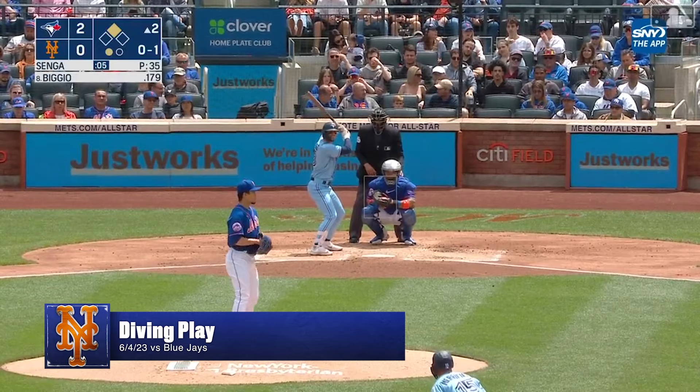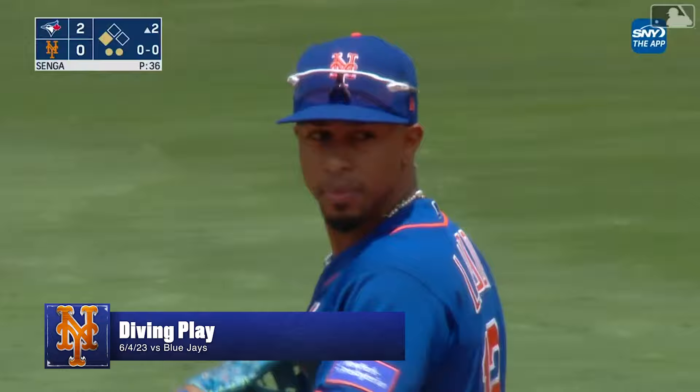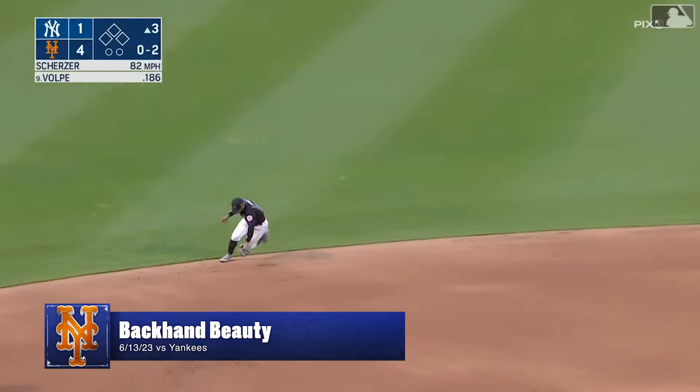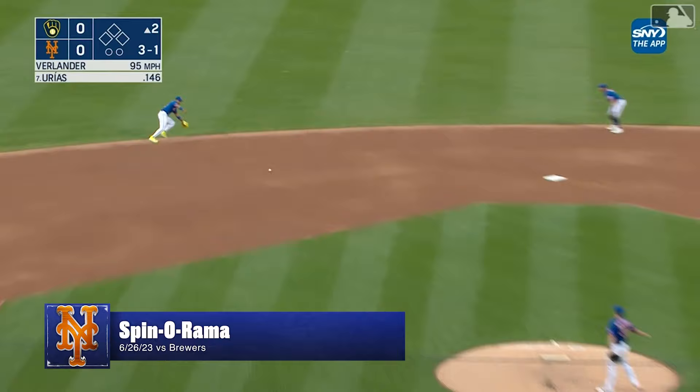Vigio up the middle — nice play to his left as Lindor gets up and fires to first in time, two away. Hit toward the hole; Lindor has to circle it against Volpe's speed, and scooped out nicely at first by Kanna. Up the middle, Lindor flashing to his left — the spinorama and the one-hop throw, and he got him.